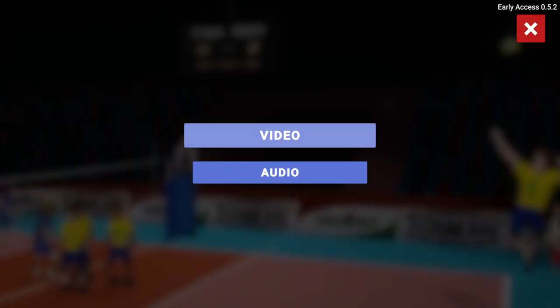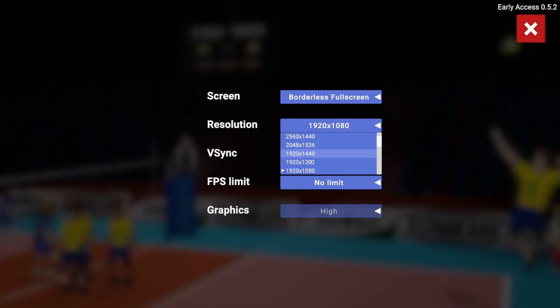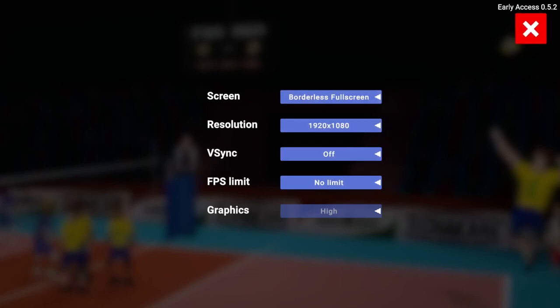Let's look at the settings first. For video, you can do full screen, borderless, or windowed, and you have a lot of resolution options. You're not really going to need to worry about this game being a system hog — it's pretty easy to run. You can have V-Sync on or off with a few options, and you can limit the FPS if you want. The graphic settings are grayed out; I'm not sure if they're planning on adding more settings, because it's automatically set to high with no way to adjust that right now.